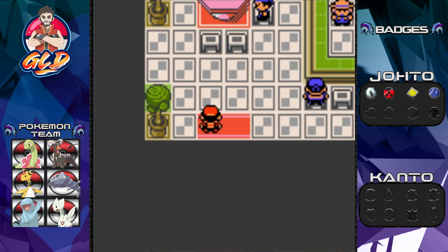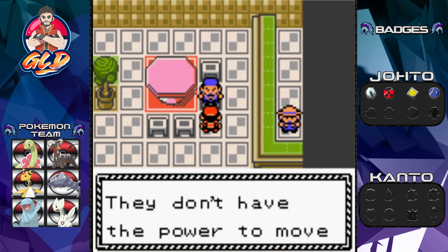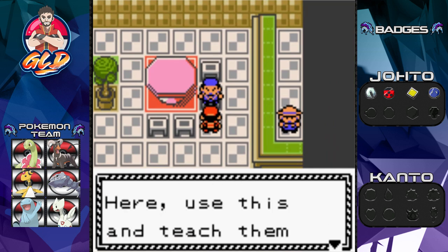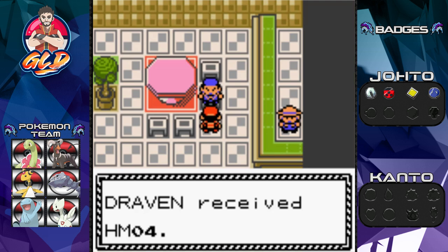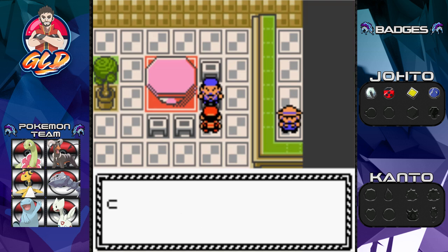Before we go over there, let's grab some stuff right here. This NPC says your Pokemon look lightweight and don't have the power to move boulders aside, so he gives us HM04 Strength. Bam! Okay, so we got HM04.